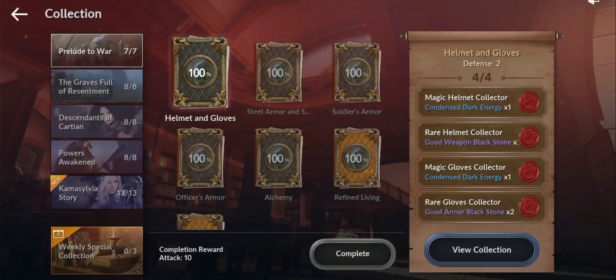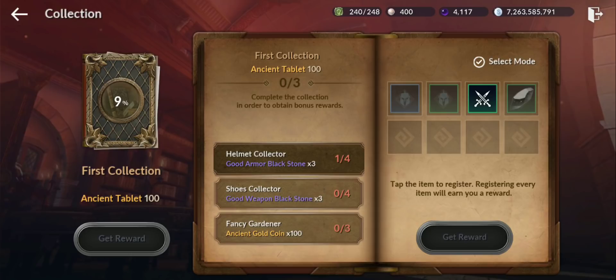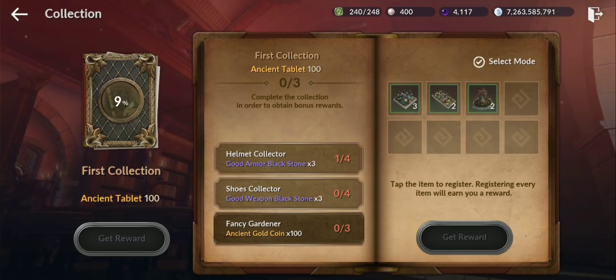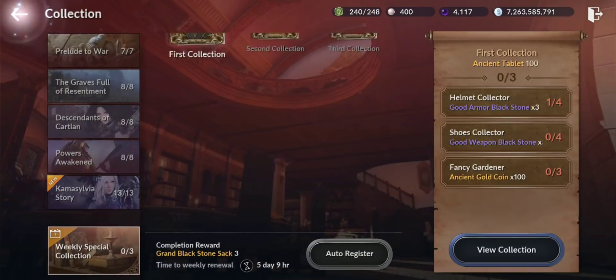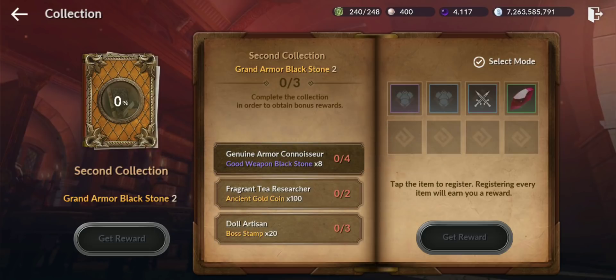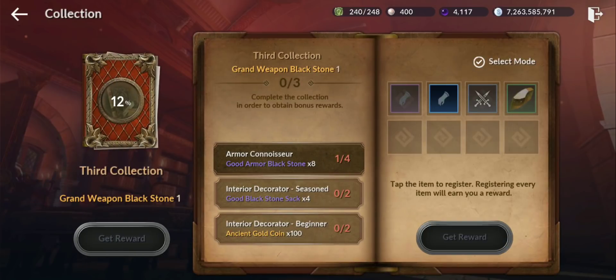Now let's check the weekly special collection — it's right there at the bottom. You have five days and nine hours to complete three collections, each with three sub-collections. The first is quite easy — blue gear, green gear, and some magic crystals, craftable in the camp. You get ancient gold coins, good weapon and armor black stones, and if you complete all, 100 ancient tablets.